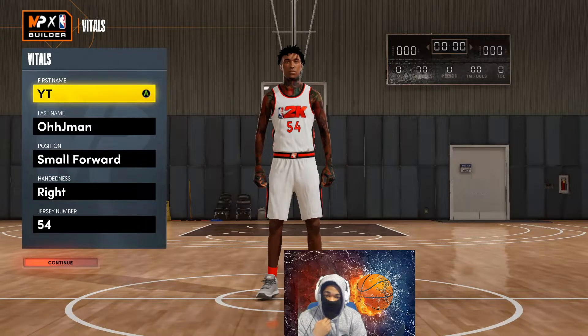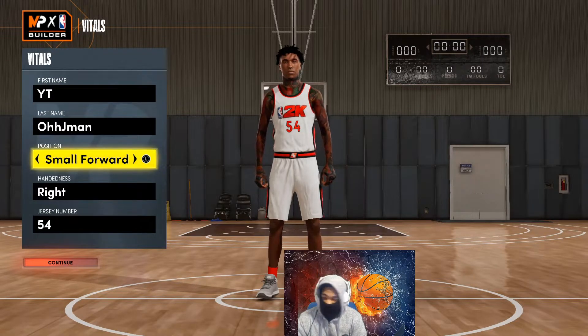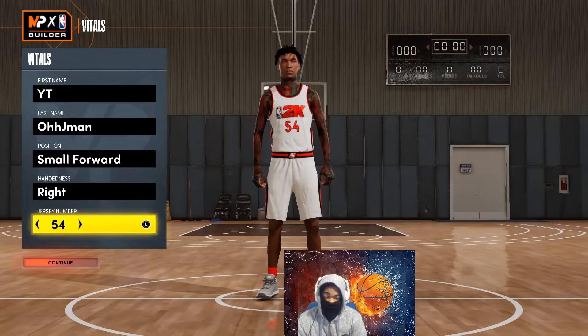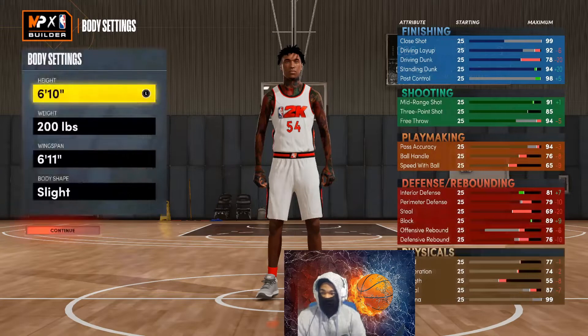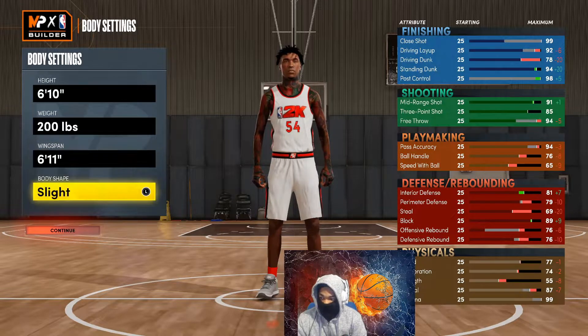We're gonna get right into this build. You're gonna go small forward — hand doesn't matter, jersey number doesn't matter. You go 6'10", minimum weight at 200, and a 6'11" wingspan. The body shape doesn't matter either.